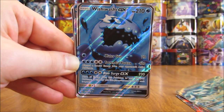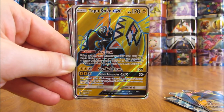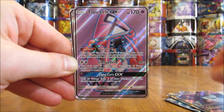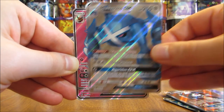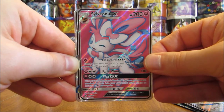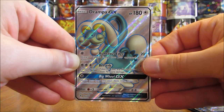And then Alolan Ninetales, I have one of. I have mainly one of each GX Full Art: Wishiwashi, Vicavolt, Tapu Koko, Toxapex, Tapu Lele — a very valuable card — Lycanroc, Metagross, Sylveon — probably the second most valuable GX Full Art. Then I have two Kommo-o GX. And then Drampa would be the final GX Full Art.